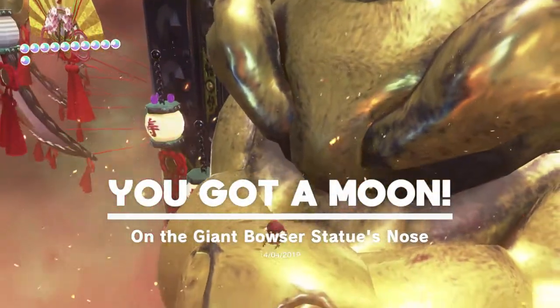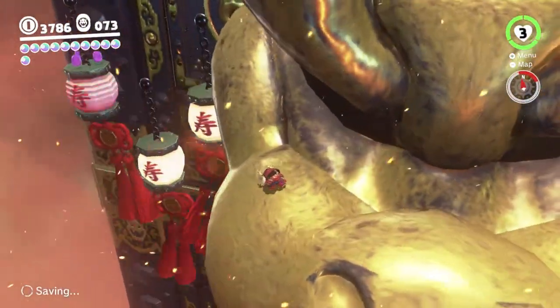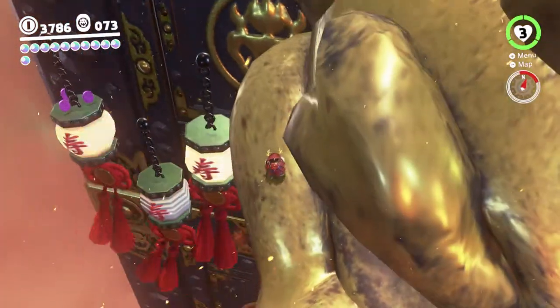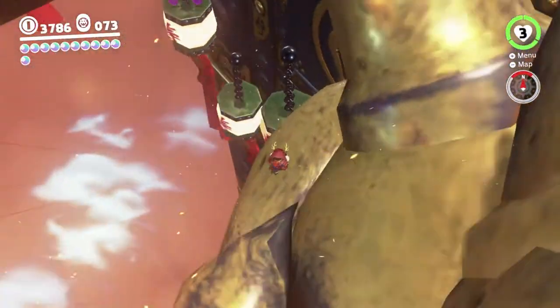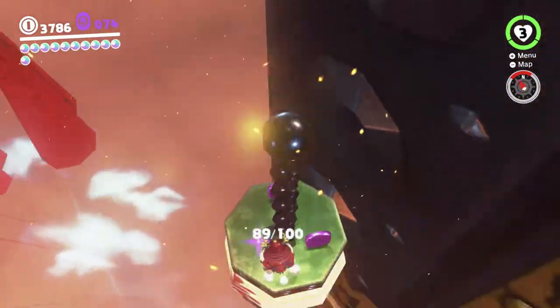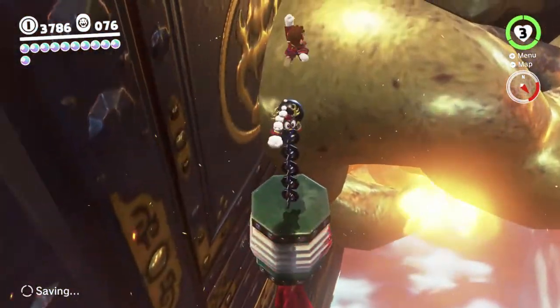And if you look closely, you can also see there's some purple coins over there on that third lantern. Those ones had me stumped for quite a while on my first playthrough, because why would you go and look at these little lanterns? But they're pretty easy to get once you know they're there.